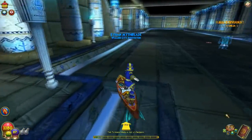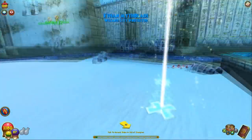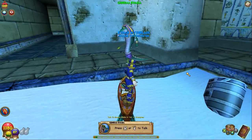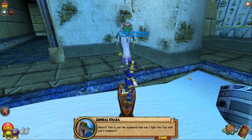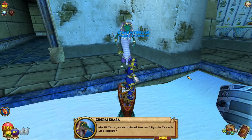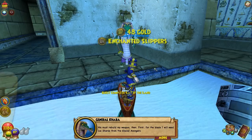Alright, so let's go talk to General Kaba, give him his sword, then go get our level 18 Cyclops minion. 'What? This is just a scabbard. How can I fight the Tuts with just a scabbard?'